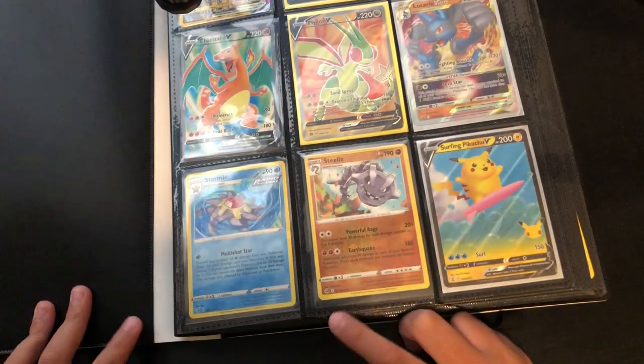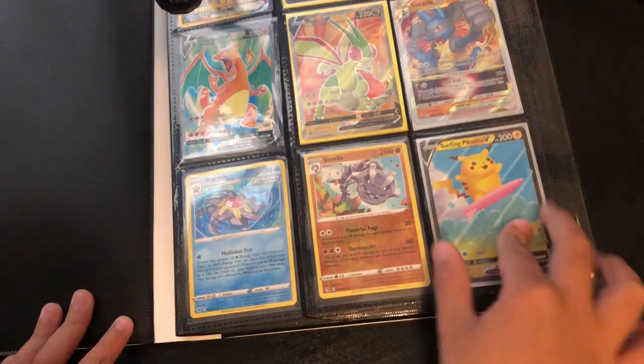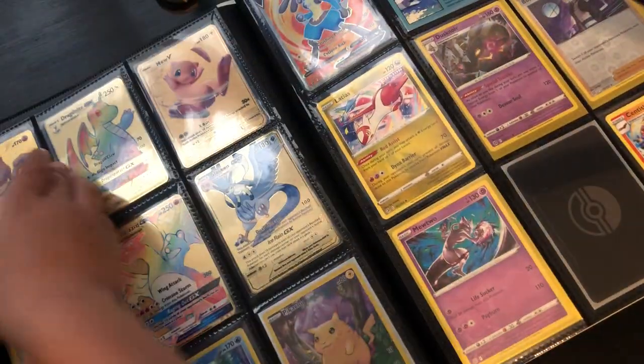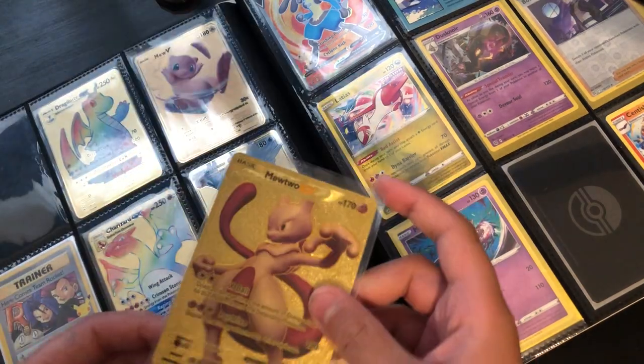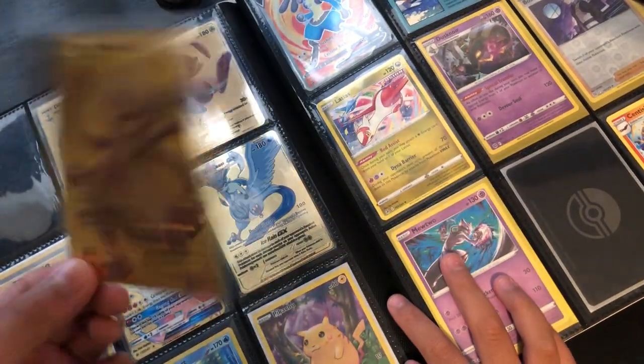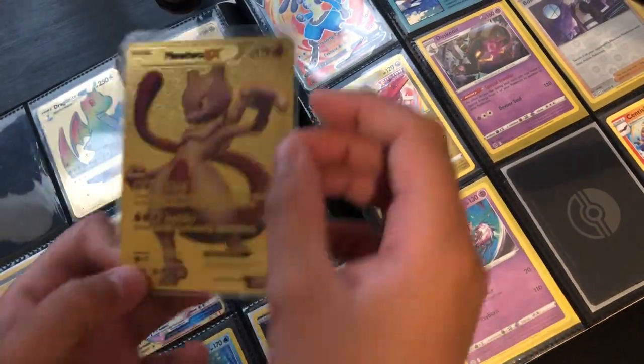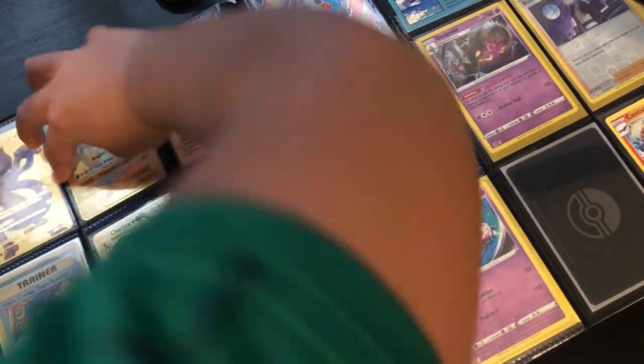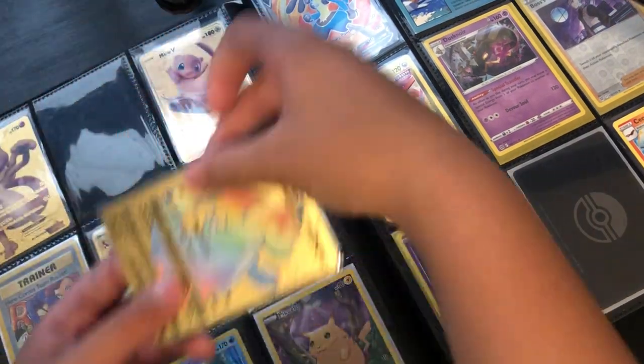There's the Steelix and the Surfing Pikachu — I actually had two but I gave one to somebody. Here's the Mewtwo. It's supposed to be golden, and it is golden, but the rest are actually real cards. Here's Dragonite.